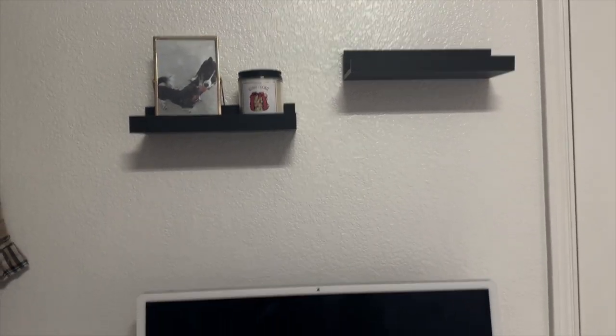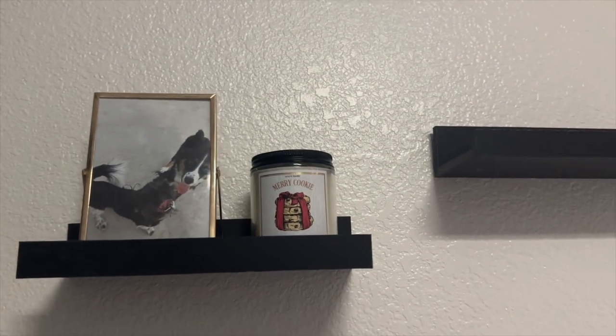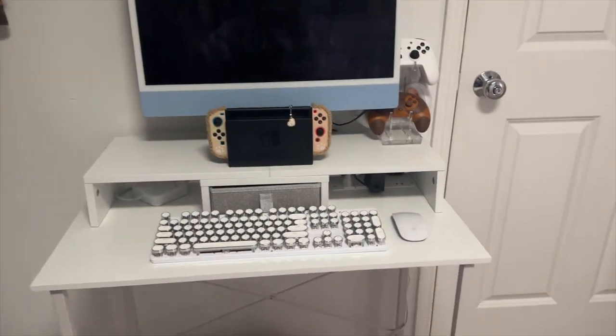This is what I did with the picture ledges — I put them over my Mac station or my gaming station. I got a picture of Ace and Keen and a Merry Cookie candle from Bath and Body Works, and I'll just light that while I'm in here. And I'm going to get a faux plant that runs over — that way it'll give it some more depth in here. But other than that, that's it so far.